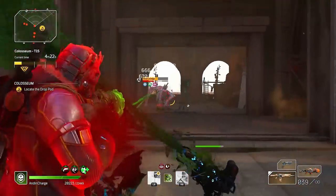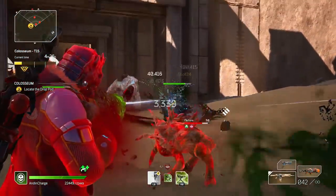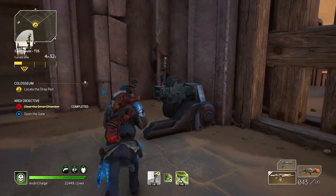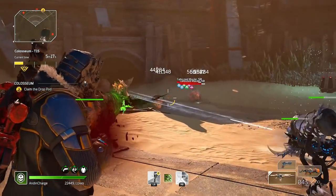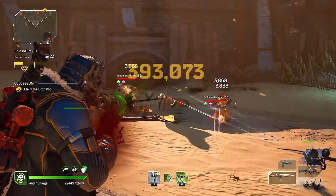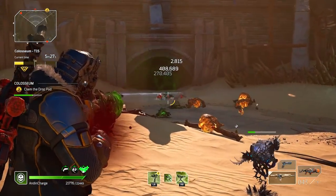We leaned into a long range setup for this one. The Technomancer is so simple to play — it's just as squishy if not squishier than the Trickster, but because you melt everything before it can even touch you, you don't even have to worry about dying, and that's firmly going into the pros column.